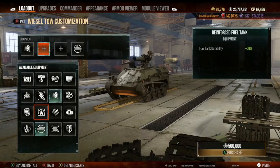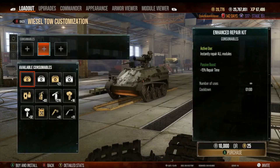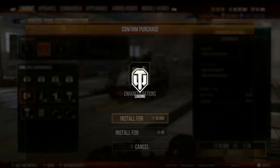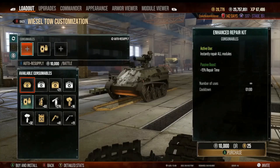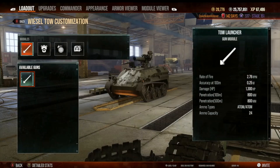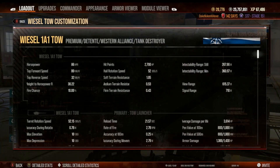I wanted to camo this guy as well. We're going to reduce this reload and increase the accuracy with that. Accuracy is now 0.25 — very good. Reload time is now 21.57 — not bad.